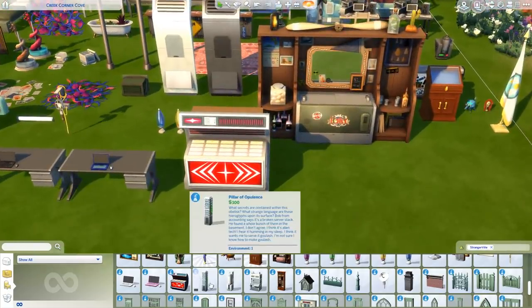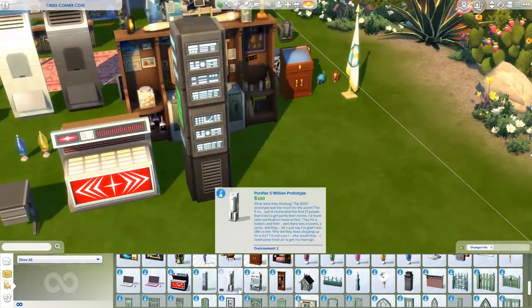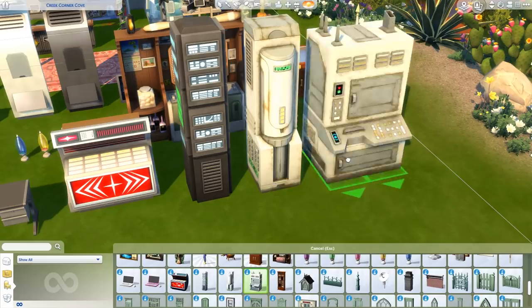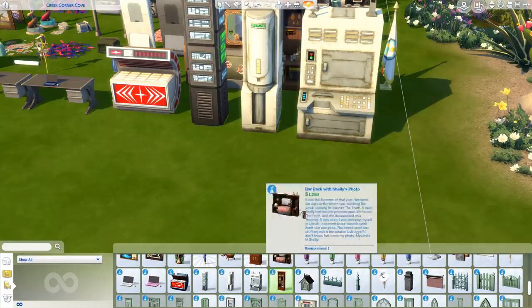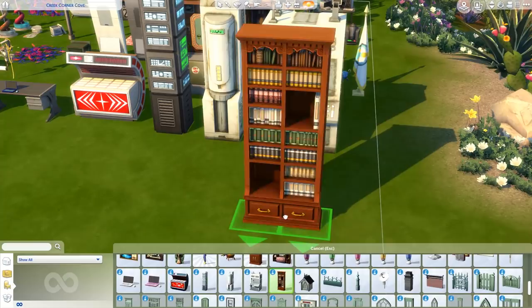We have the Pillar of Opulence and the Purifier 5 Million Prototype. Then we get the Blink-O-Matic over here — that's rusty. The Regal Bookcase: we finally get a new bookcase, which you've probably seen in the library as well. Yes, we finally get a new bookcase with Sims 4 StrangerVille.